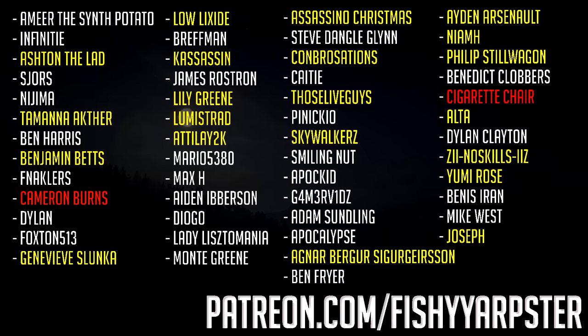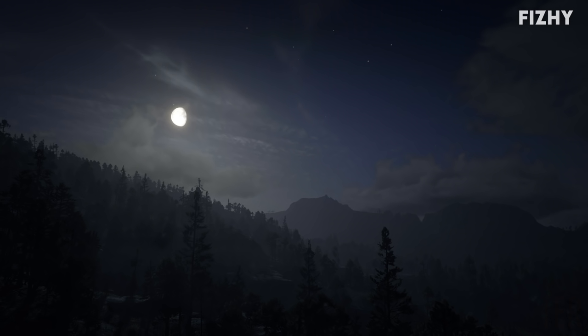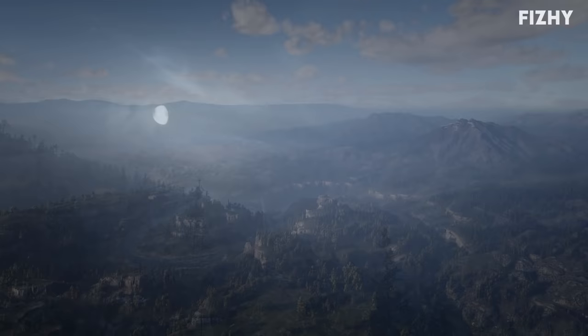Whilst exploring the open world of Red Dead Redemption 2, you can come across a grand total of 144 cigarette cards. You can find them randomly whilst opening premium cigarette packs, but you can also find them in reliable locations. This video marks the beginning of a series of guide videos on where you can find them, and will cover the necessary lore bits and pieces along the way.